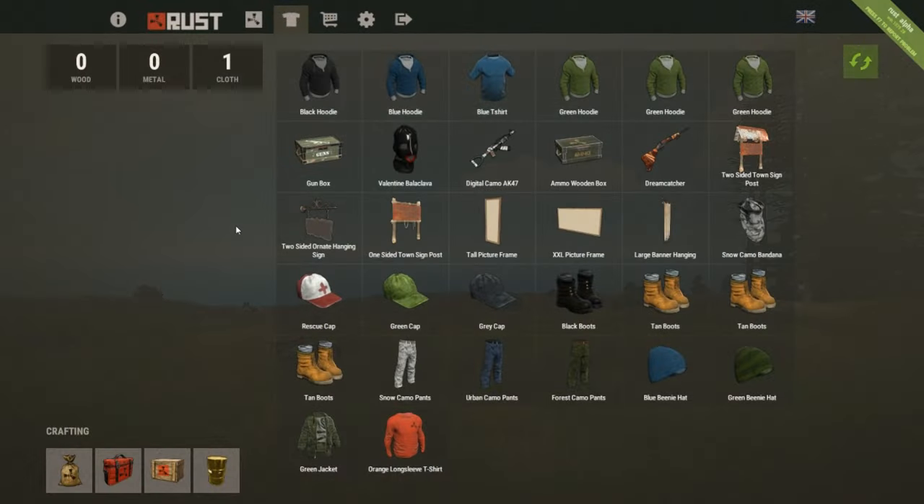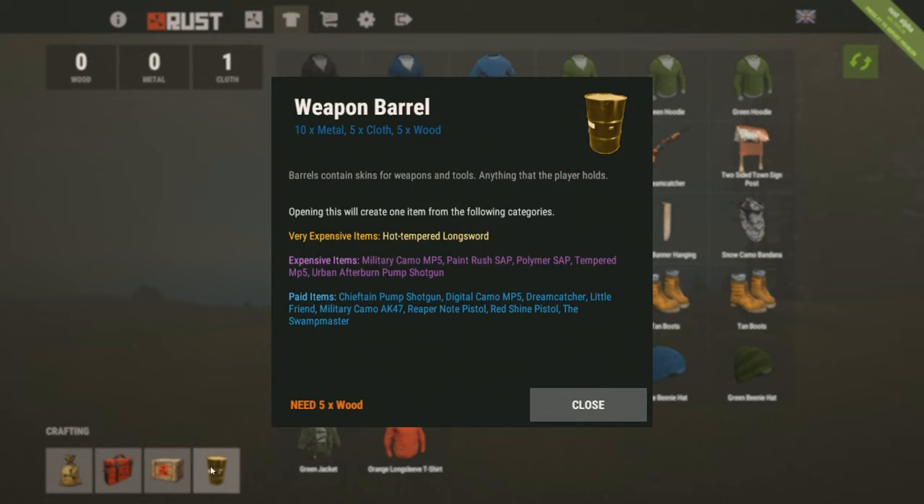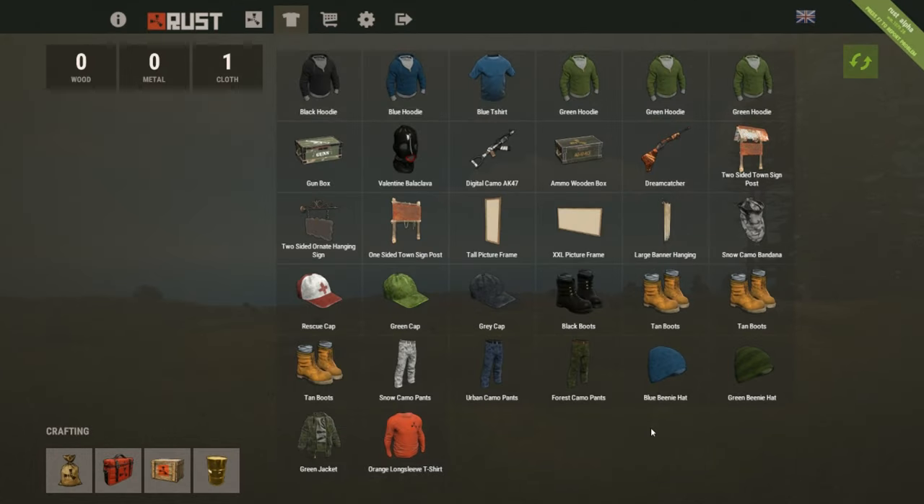The next stuff pertains to inventory. A bug has been fixed where if you had 400 or more items in your Steam inventory you were getting issues — that's no longer happening. We've also got a new crafting item for getting skins, and that is the weapon barrel. It costs 10 metal, 5 cloth, and 5 wood, and you can get skins for pretty much anything you can hold.